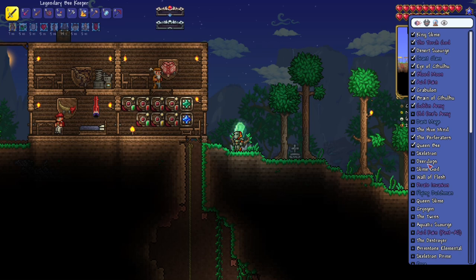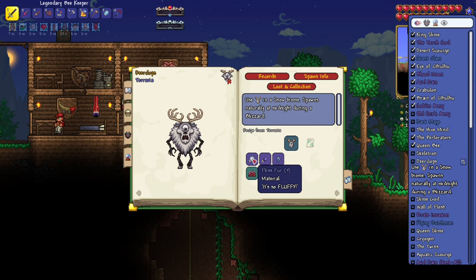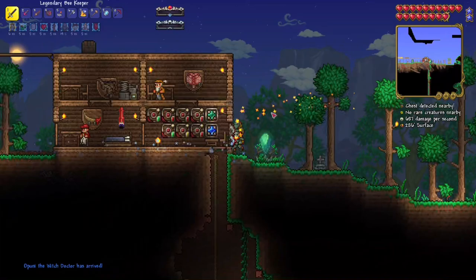Let me see how to make the Deerclops spawner. Okay so spawn info: Flinx Fur, Demonite Lens. I have to do a cut - either I'm gonna get the Flinx Fur before night time and fight Deerclops first, or it'll be night time and we'll fight Skeletron. I'll do a quick cut and come back when we're done.